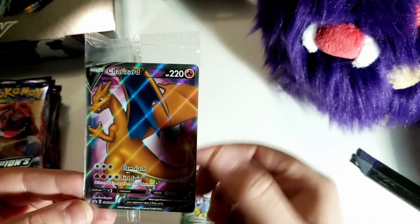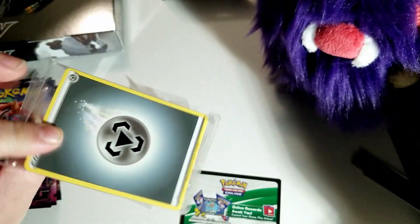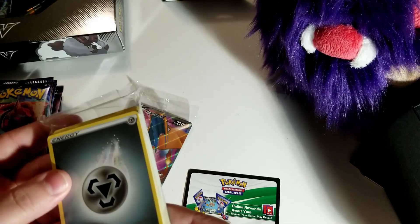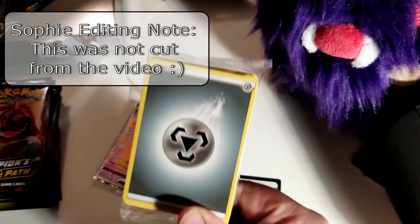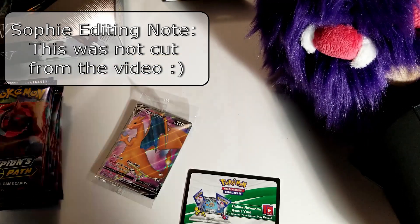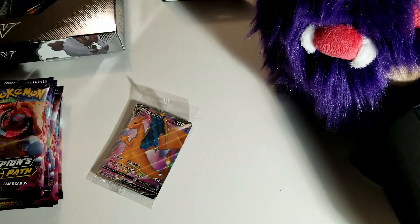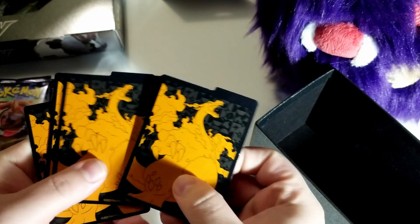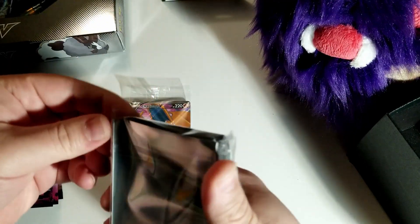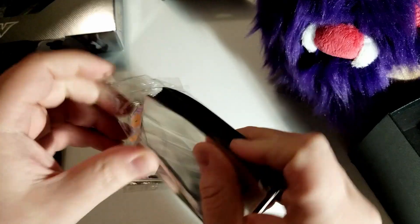One, two, three, four, five, six, seven, eight, nine, and ten. This is the collector's version Charizard card we get with the ETB box — very cool, pretty dope. Then we have a whole bunch of energies. There are also some nice card dividers and then some sleeves, which are much needed. I do have a nice card guard for the cards I'm going to keep.